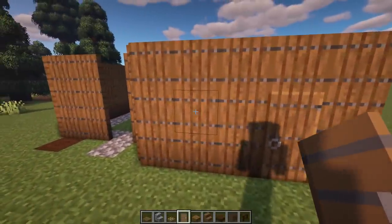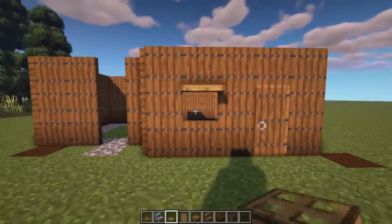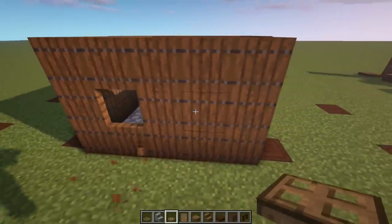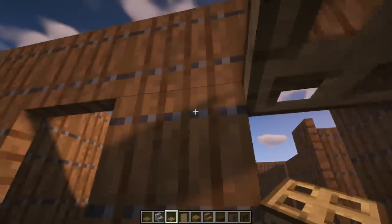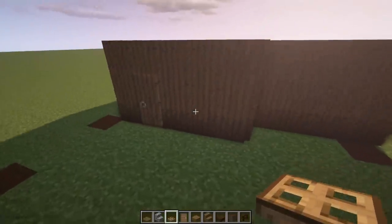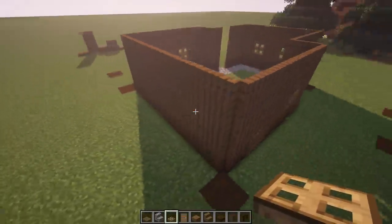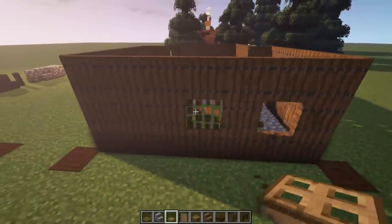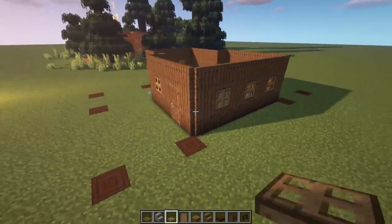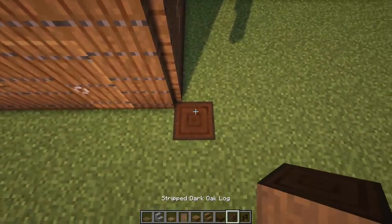Now let's pop in some windows. Put an oak trap door on the inside — you can leave it open or closed. Over here put one window here and one there, then put trap doors underneath and close those up. Mirror that on the other side. On this side put three: one, two, and three, then put trap doors underneath just like that.